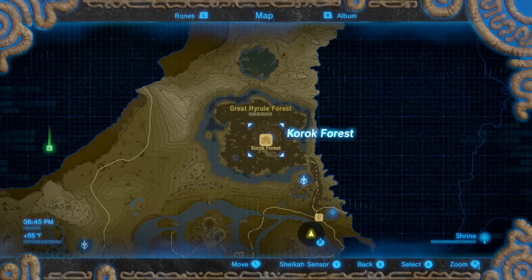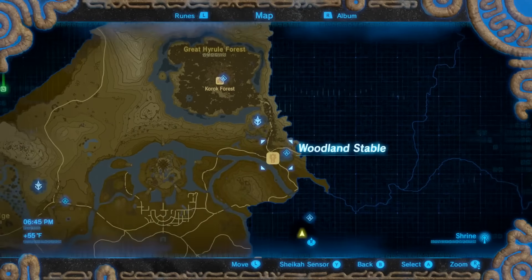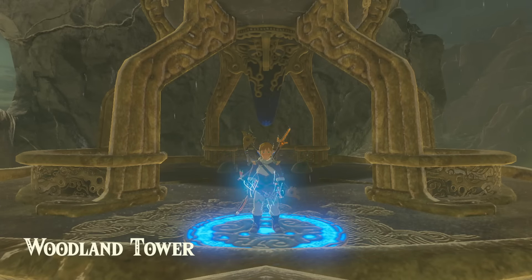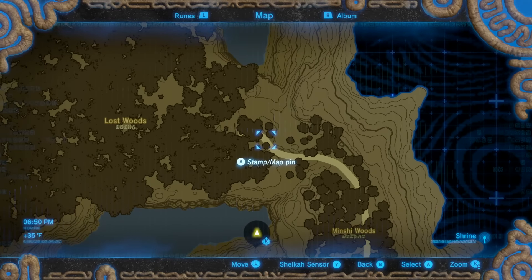Once you have your Heart Containers we're going to head up to Korok Forest. I've already unlocked this location but I'm going to show you how to get there through the Lost Woods. This is located slightly north of Woodland Stable and Woodland Tower. Once we arrive at Woodland Tower, let's scroll slightly north on our map and mark this path where it ends right at the Lost Woods.